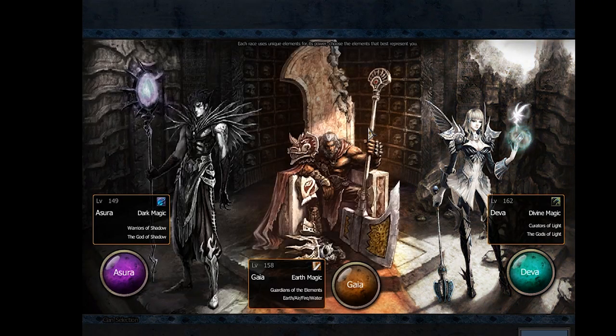First things first, you gotta choose your race. Your race will determine which class is available for you. You have three class types: the warrior type, the mage type, and the breeder. Some classes will branch into different subclasses — for example, on Deva if you're a warrior you can branch into a more tank defensive type. At Gaia you can branch your warrior type into an archer, and at Azura you can branch into a hunter that uses crossbows.